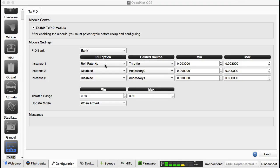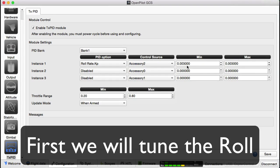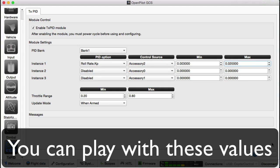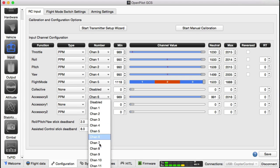I'm setting up roll rate KP and I'm going to do it on bank one. My source, I'm going to say accessory two. The minimum value I'm going to assign is going to be 3,000 and maximum 20,000. So on my input I went accessory two, and going to accessory two, I'm going to assign that channel number seven.